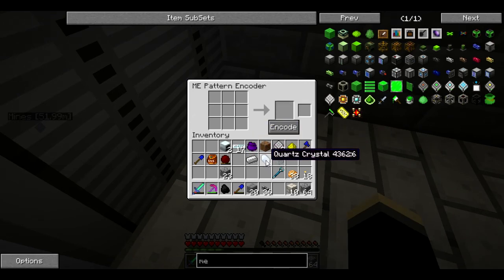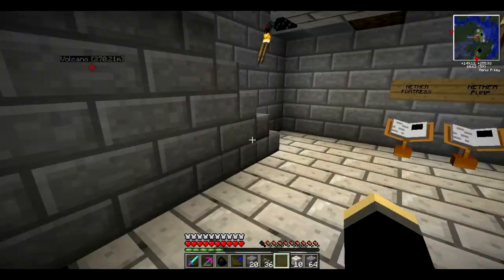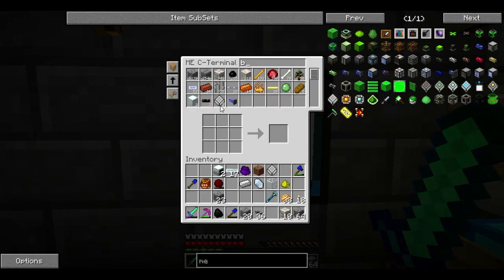Let's just open that up. So we're going to need that. I only needed to make one actually — that's okay. Glowstone was like this, iron was like this, quartz crystal was in the middle, and the glass — and that will make a blank pattern. Let's throw the blank pattern in there and encode that. Cool, let's toss that in here — and that will make blank patterns. So now we can go up here anytime we want, type in 'blank pattern', tell it to craft three, and we should have three right away. Awesome!